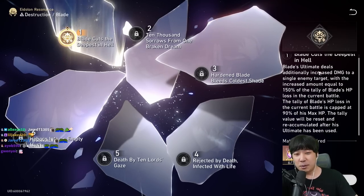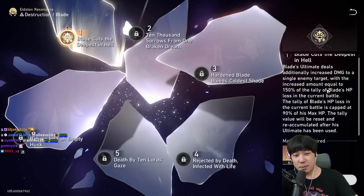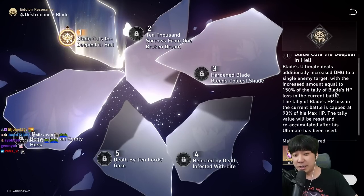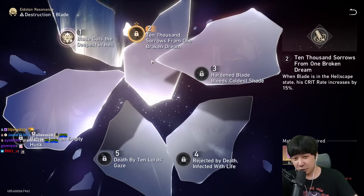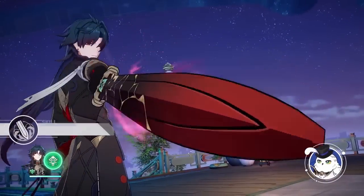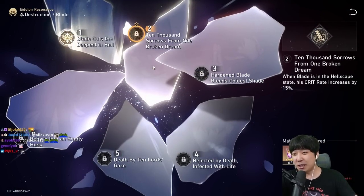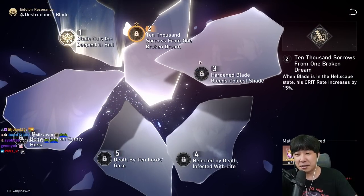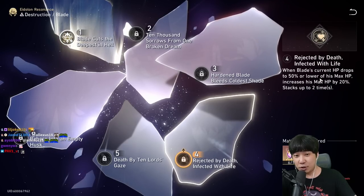His E1 helps you do more damage — his ultimate deals additionally increased damage to a single target with the increased amount equal to 150% of the tally of Blade's HP loss in the current battle. That's super huge. E2: when Blade is in the Hellscape state — after using his skill — his crit rate increases by 50%. So with E2 my crit rate would technically be 100% even without set bonuses.